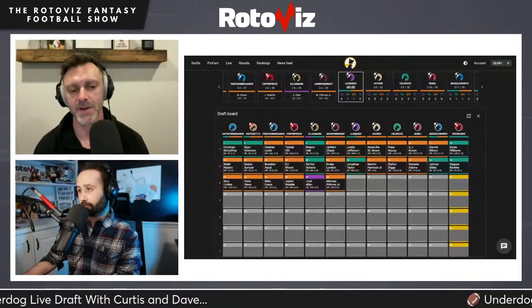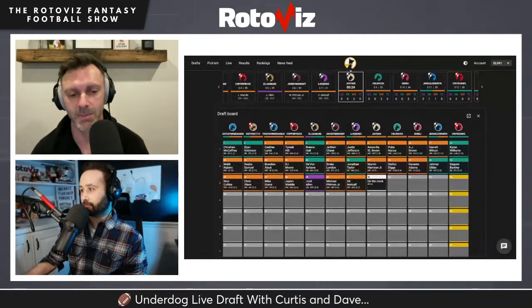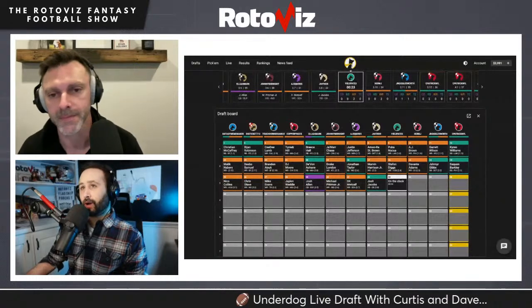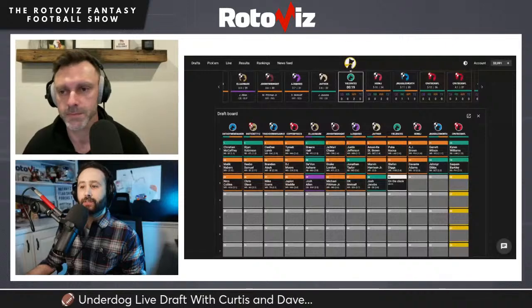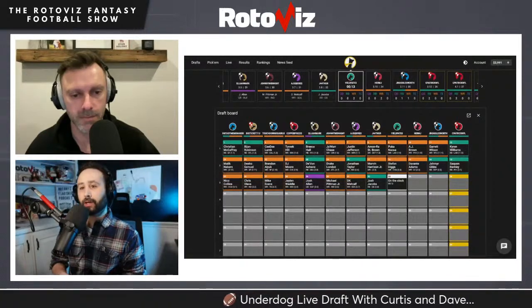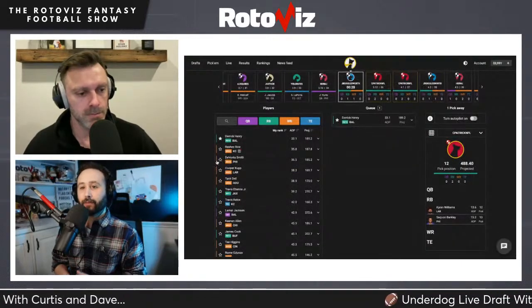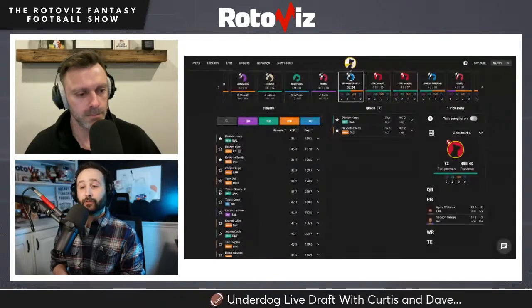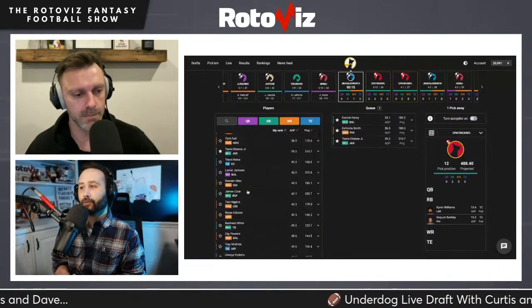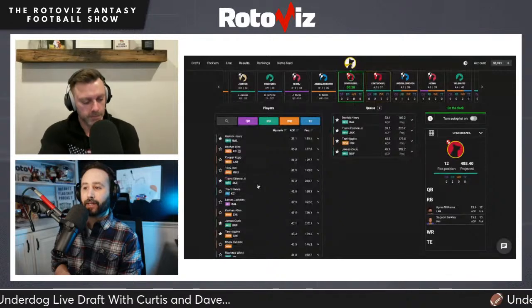Curtis notes Philly no longer has Jason Kelce to roadgrade at the goal line, and he's been targeting Barkley partly because the RotoViz rankers were lower on him. Dave remains skeptical, citing advanced metrics like evasion percentage suggesting Barkley may not deliver on those opportunities the way he could two seasons ago. The Eagles offense argument isn't enough to make Dave readjust his initial view.